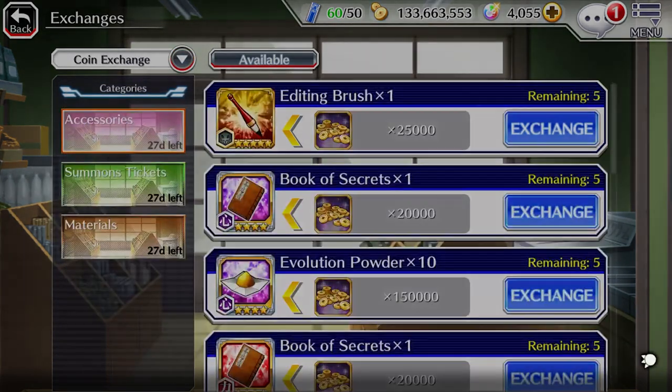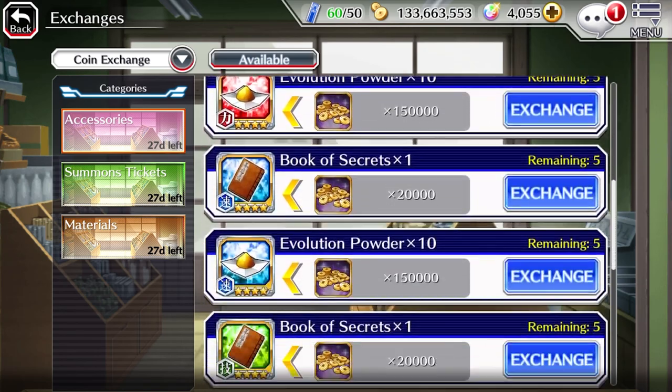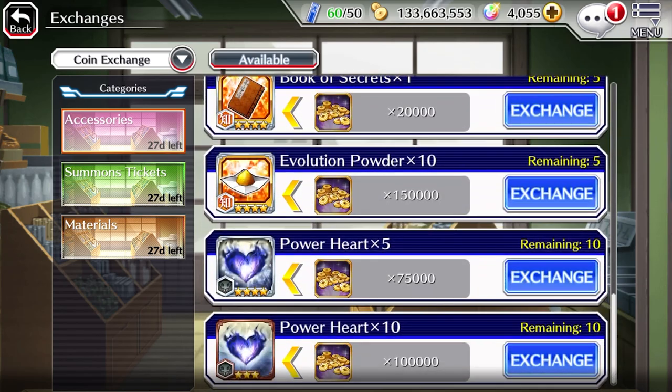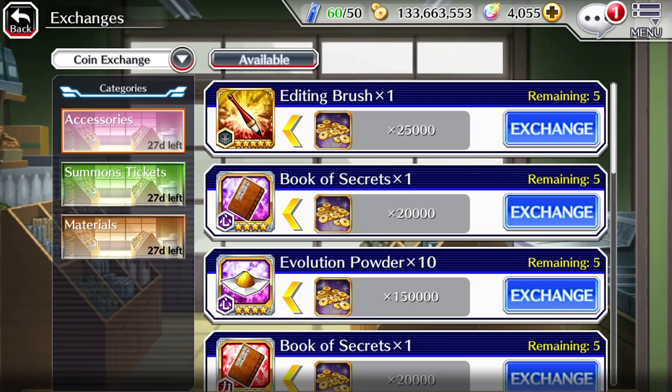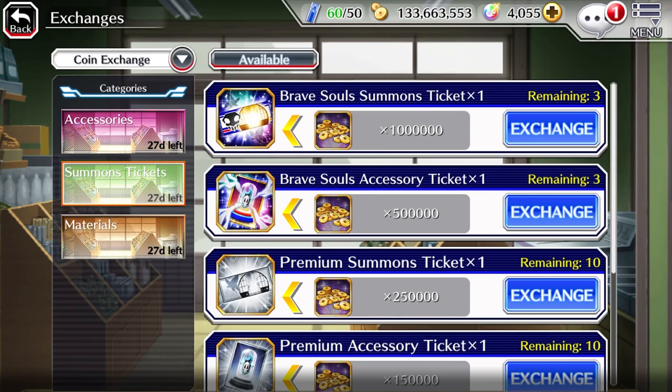Coin Exchange. This one is a bit expensive. The way K-Lab priced the items here acts as a way for veterans to burn away their extra coins — as if transcendence and link slot upgrades don't already cost a fortune. Editing brushes: yes. Hogyoku wheels: yes — please, if you don't understand yet, still buy them; you in the future will definitely thank you. Finally, BBS tickets are a yes.